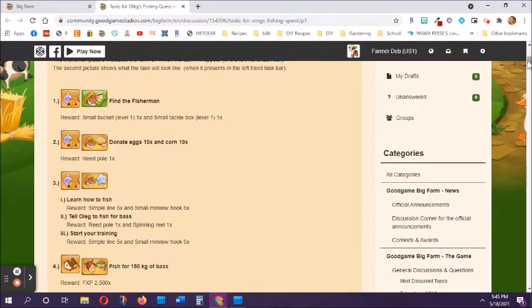You can see all 26 fishing tasks on that page, and they also tell you what reward you will get when you finish each one. For the first fishing task, a lot of people do this one without even thinking about it because Oleg the fisherman is on three different farms and he's pretty easy to find. This first button on the list tells you what farm you're going to find this task on. If you are on your main farm you only get tasks for the main farm; if you're on your flower farm you get flower farm related tasks.